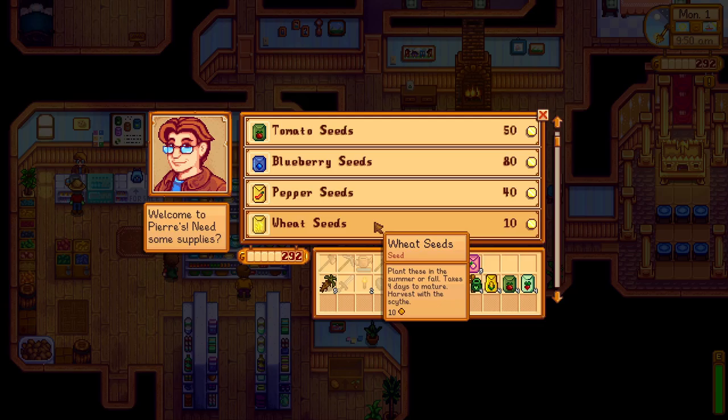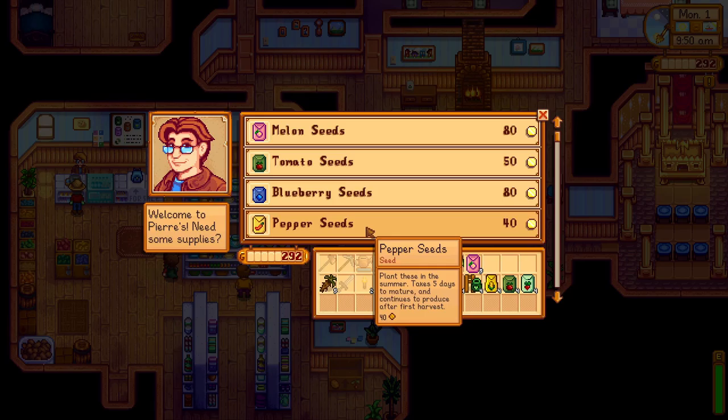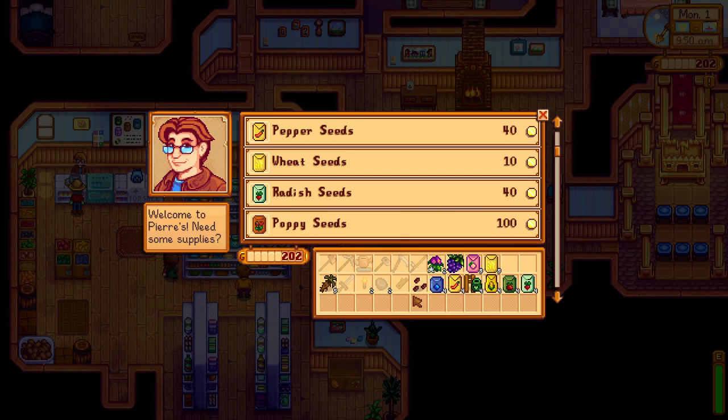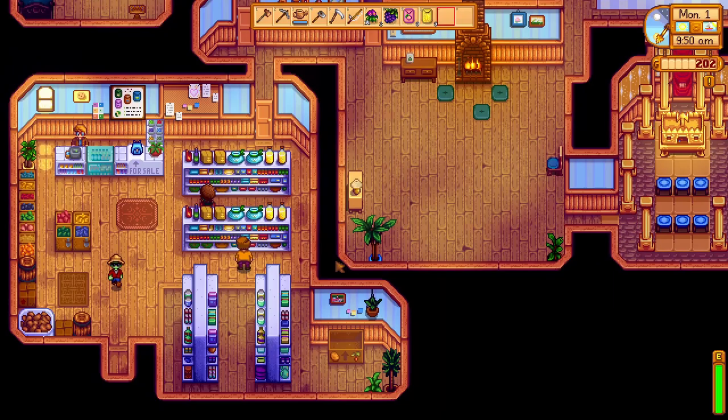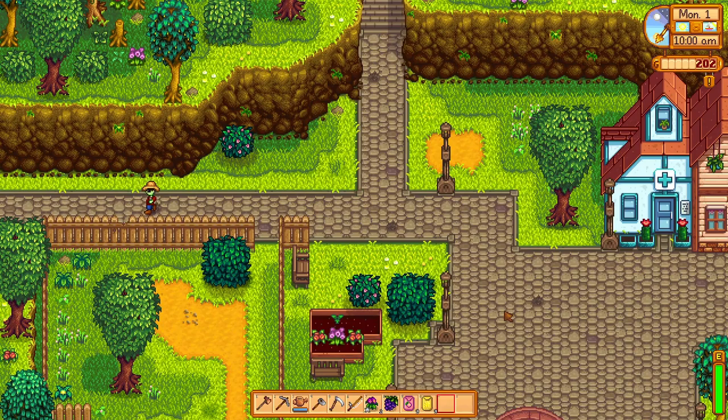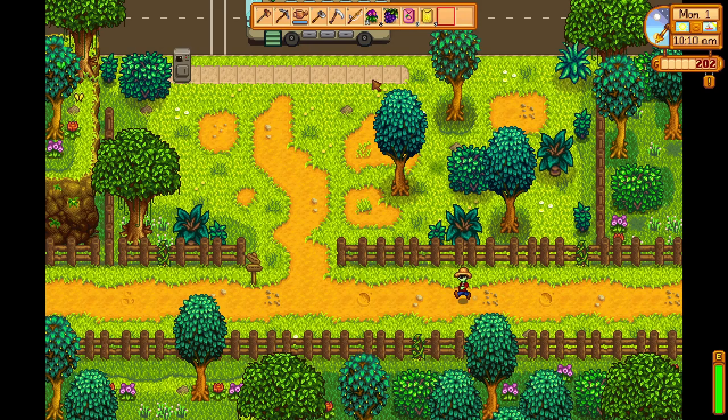And then I want some wheat as well, because wheat's going to grow fast and we need to make some money at some point. I can also buy some more melons. No, let's just get wheat - how about nine of these as well? Okay, that'll do. Let's go ahead and run along home. It's 10 in the morning, plenty of time to plant all the things if I have enough energy.